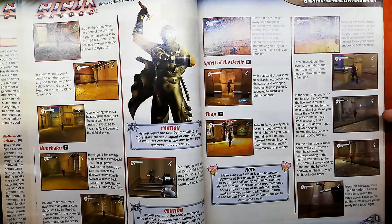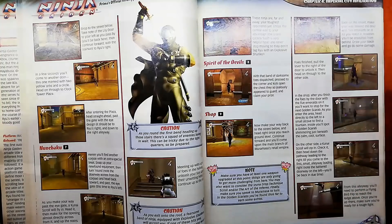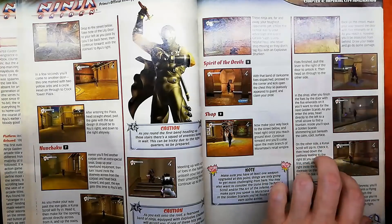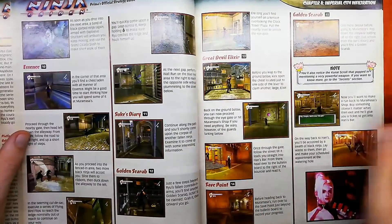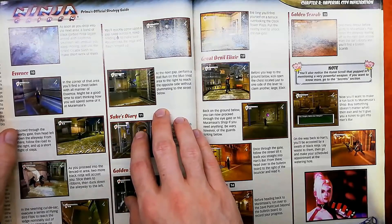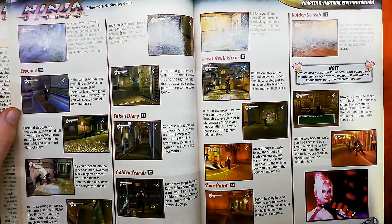In the shop after you finish — the fight where the Scarab is in the pond — that's the hidden chest. It does tell you about this area, which is cool, because you do get a nice amount of essence out of this chest. It finds a chest with essence — I think there's like 4,800 in there. So that is actually really, really good.